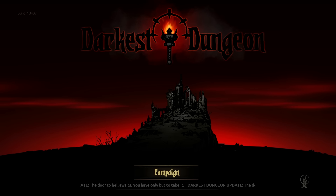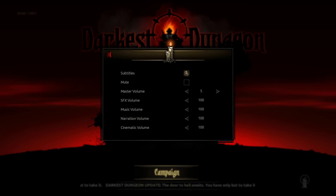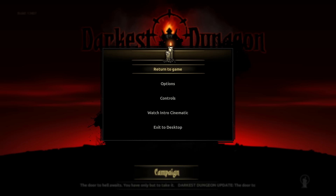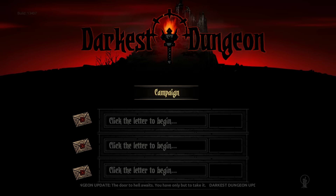Here we are at the title screen. It took me a while to figure out where the options menu is — it's in the lower right corner. Graphics-wise this isn't a visual game, but there's a blur effect and full screen. Audio is at 100 with separate sliders for cinematic volume and master volume, which is nice. I've turned on subtitles. Other options include anonymous data collection and language settings. This is a roguelike and you explore a dungeon discovered beneath a manor — very dark and very dangerous. Let's click the campaign button.